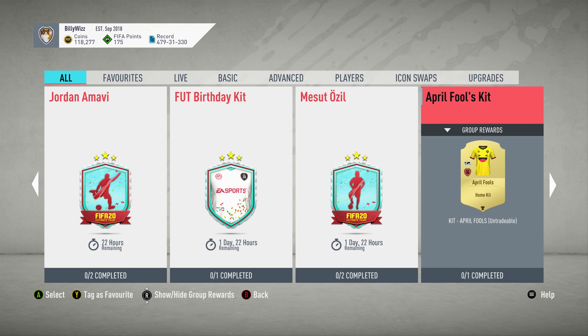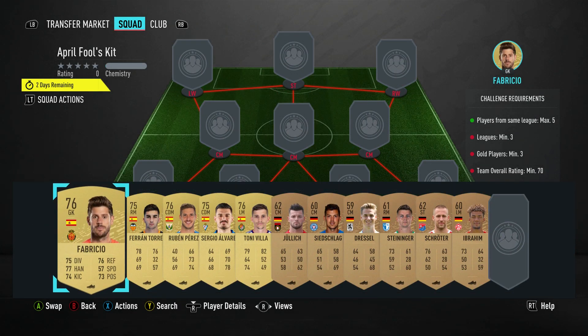Billy with Mgamer back online and I'm doing the April Fools kit. I don't normally do kits but I actually like the look of this one — it looks like a laugh and a little face, smiley, happy. That's my kind of kit mate. It costs around about 3,600 to complete and requires no loyalty, no position changes. So let's crack on and get it done.